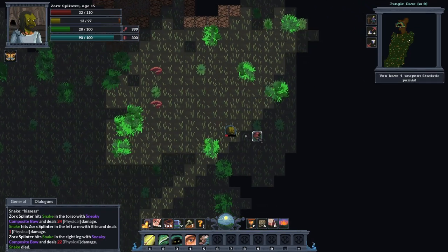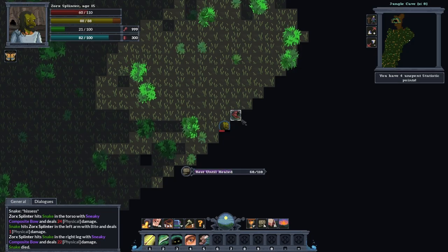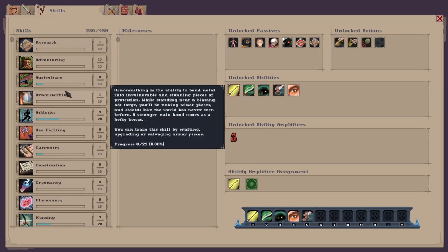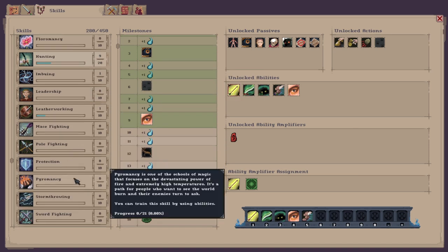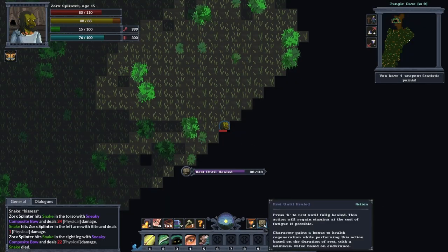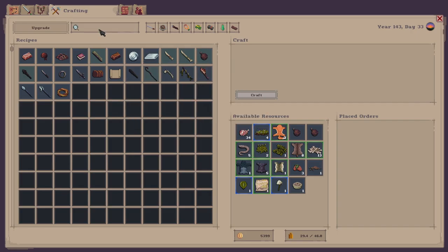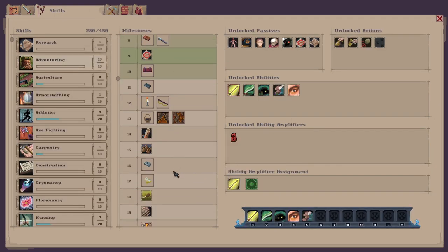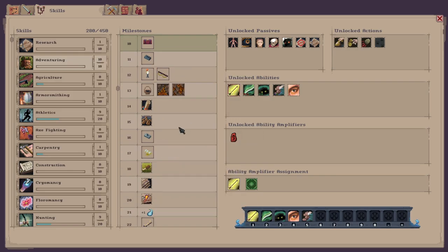Got four skill points at the minute. Athletics is going up nicely. Hunting is level nine now — I've got sense life, which is a good skill. I'll need to craft some bandages — I need to unlock them first. Are they on adventuring? I can't remember. Level 17 adventuring now. I need to find a trainer to boost my adventuring up so I can craft some bandages.